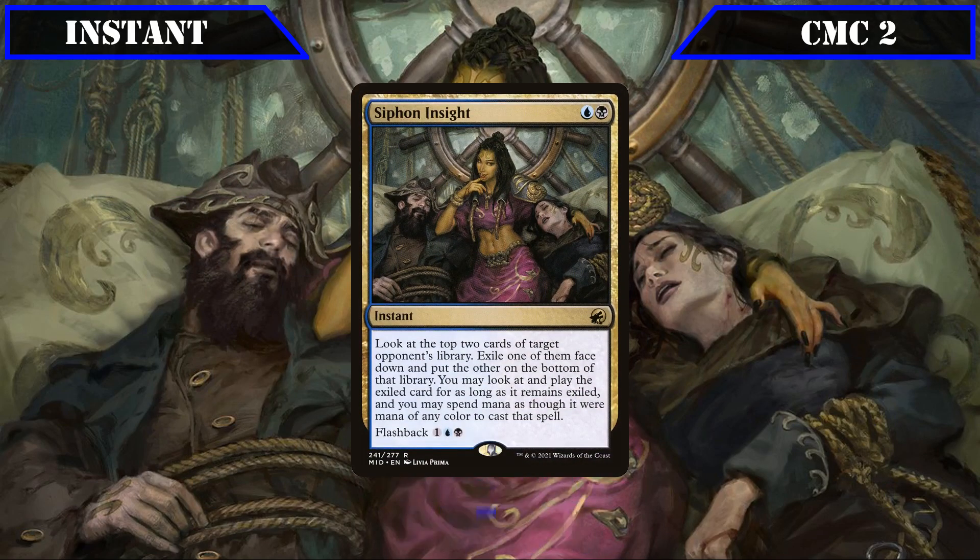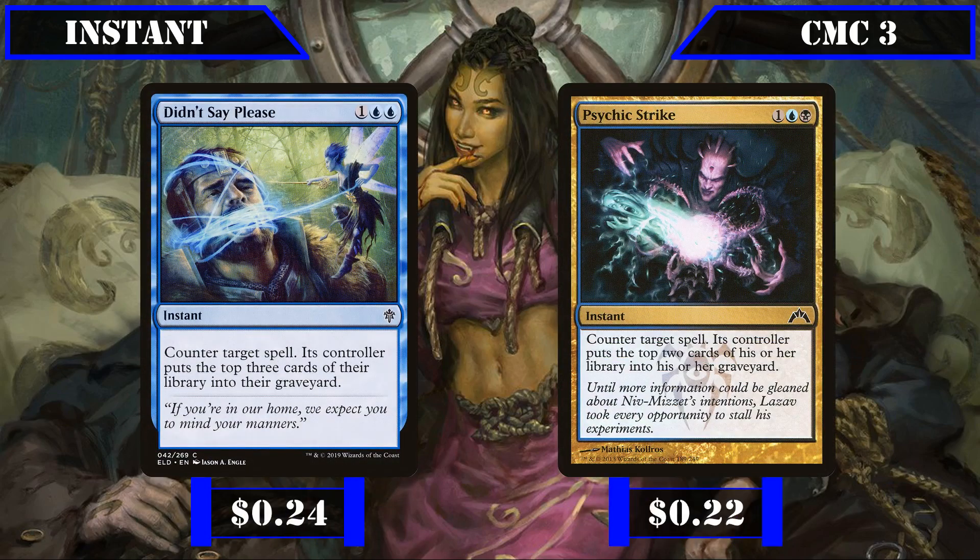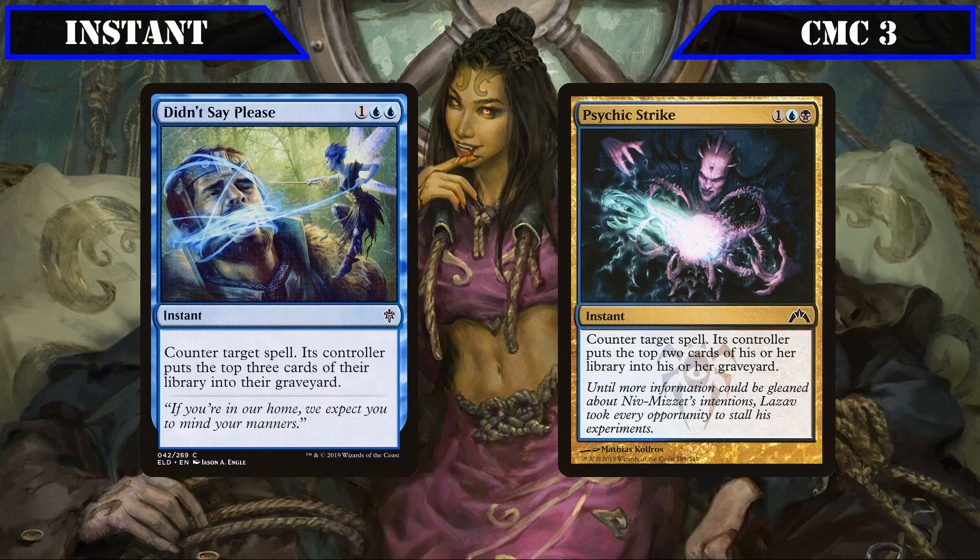We end the CMC 2 instant slot with Siphon Insight, which lets us look at the top 2 cards of target opponent's deck, exiling one face down while sending the other to the bottom, letting us play the exiled card with mana of any color, and also having flashback for 1, a blue and a black, making it a cheap means to set up our commander twice before she hits the board. The CMC 3 slot brings Didn't Say Please and Psychic Strike, both of which counter target spell and mill the spell's controller for 3 and 2 respectively.